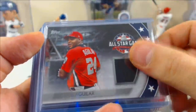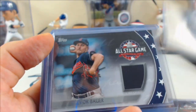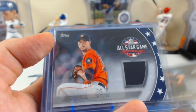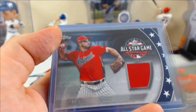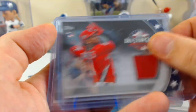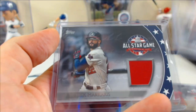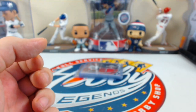Continuing All-Star game jersey relics: Lowry twice, Aguilar, Machado, Suarez, Corbin, Bauer, Morton, Doolittle, Trout, Jansen, Arenado, Lucroy, Ozzie Albies, Frankie Lindor, Nick Markakis — those are the base All-Star game jerseys.